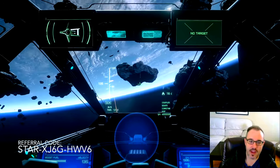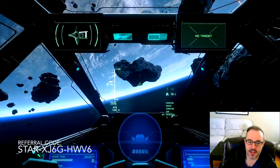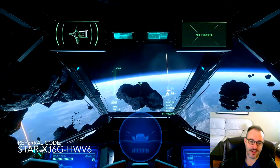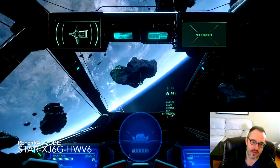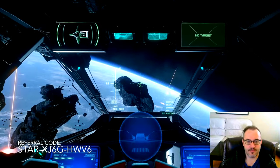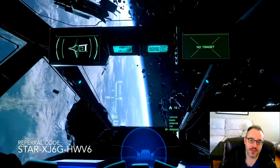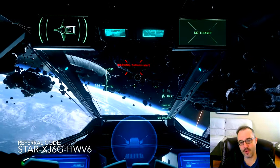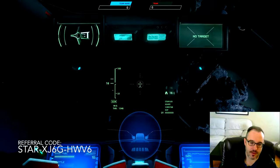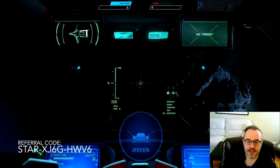One more axis we have control over is roll, and that's conveniently Q and E. Roll turns you this way — it changes which direction 'up' is. Q rolls to the left, E rolls to the right. When you combine all of these things together, you get the ability to fly, change directions, aim, and avoid things. So we've learned how to roll, throttle forward, strafe up and down, and left and right — all necessary skills.